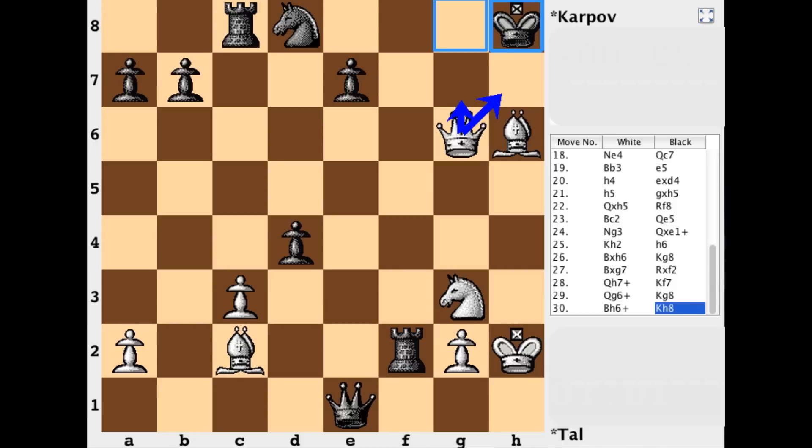King in the corner — take your pick, g7 or h7, that'll be mate. So an interesting game. I hope you enjoyed it, and that's all for this video. Take care, bye.